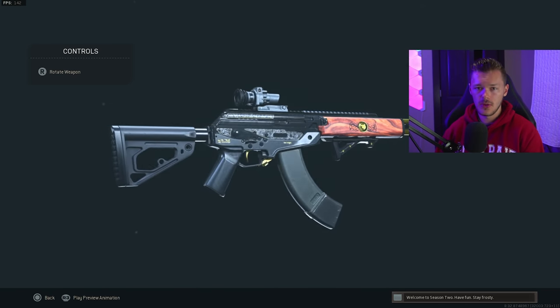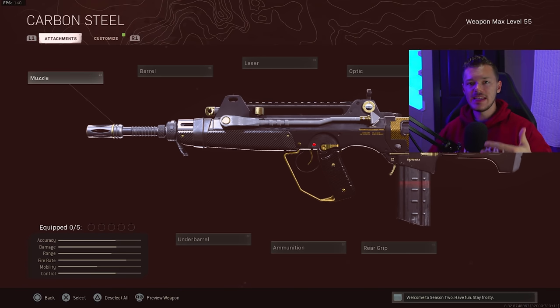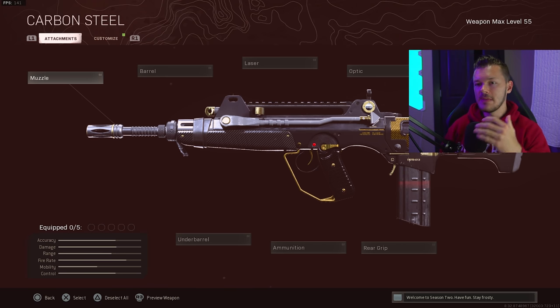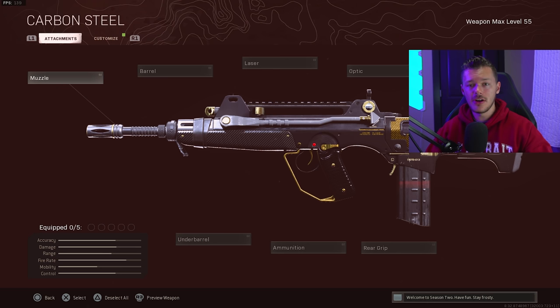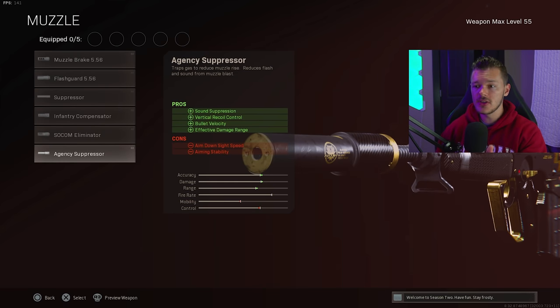The AMAX is a top-tier assault rifle — probably almost the number one AR you can use. Next up is the FFAR 1. This is one of the only Cold War ARs I feel is really really good because it has a variety of uses — you can run it as a main AR or as a secondary. For the muzzle we're adding the Agency Suppressor.